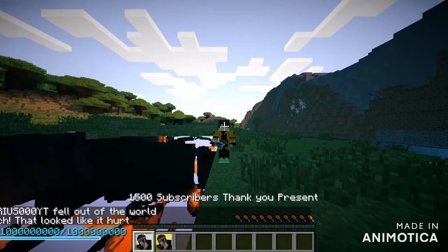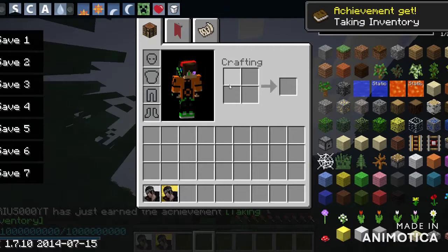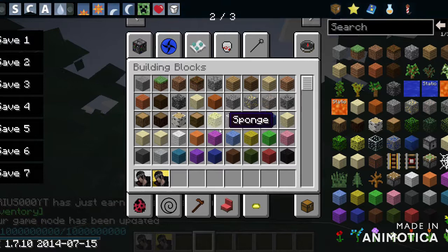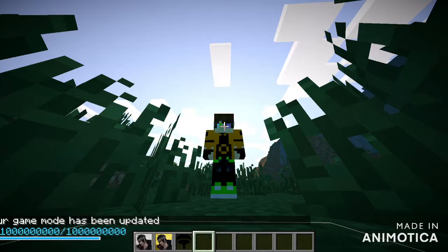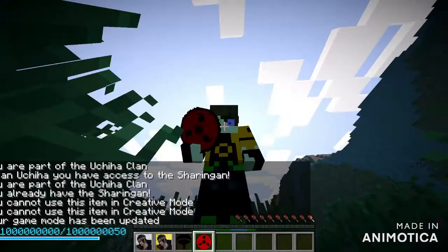Now you can see I got the Rinnegan in one eye. If you want to do this easier, just slash kill yourself — the skill points are now up. Then you can just press V. Oh, that's probably because I have not unlocked the sharingan yet. Also, you want to be an Uchiha — I forgot about that.